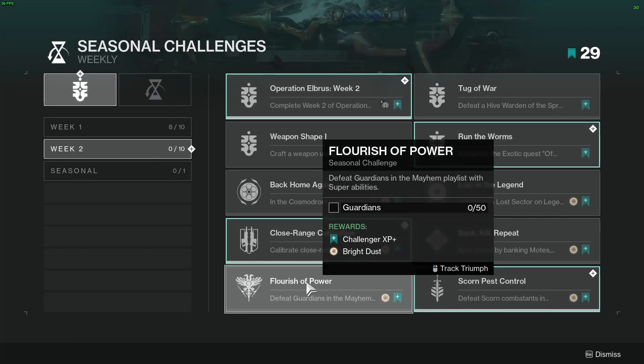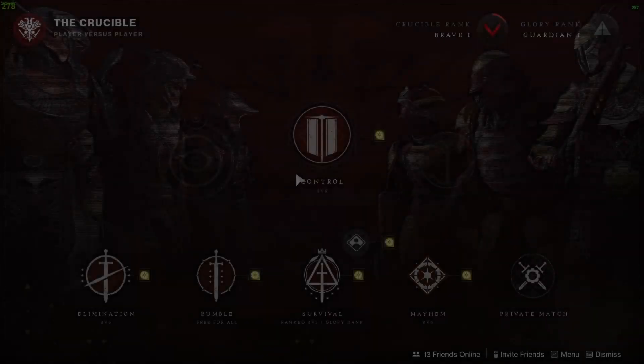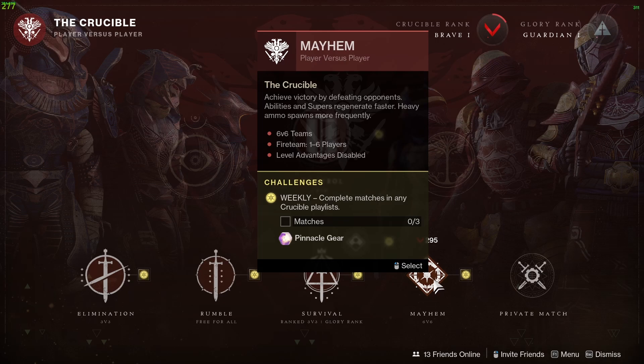Challenge 9 is Flourish of Power — defeat guardians in the Mayhem playlist with super abilities. You need 50 guardian kills. Mayhem is part of the rotating playlist, so if you don't see it, it'll be back in a future week.